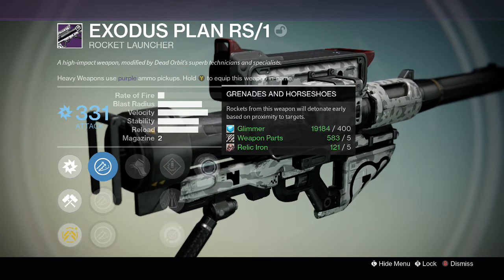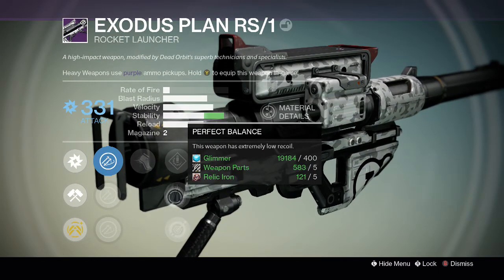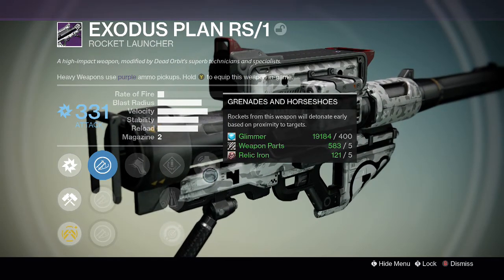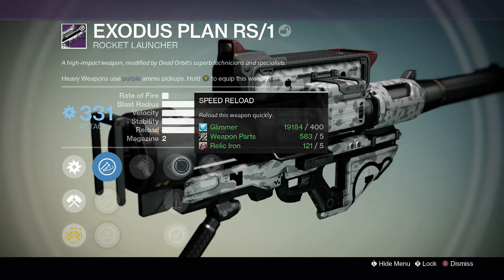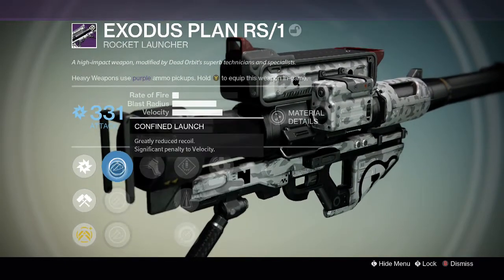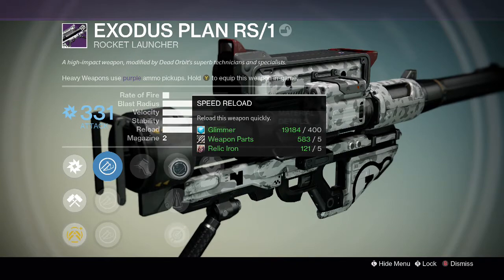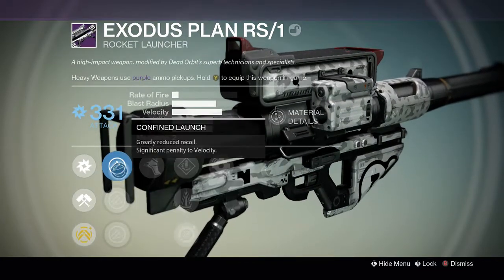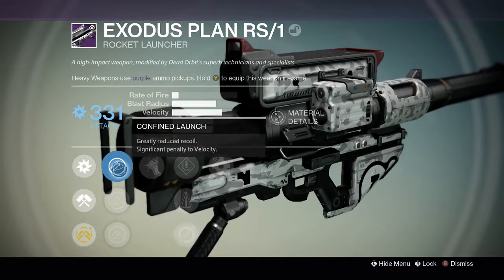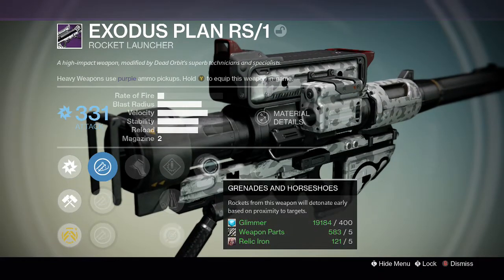You don't even have to scope in or aim down sights. Basically as long as you shoot at them, it will detonate as long as it's in proximity to them. It doesn't have Javelin. But I might reroll this because Exodus Plan has pretty good blast radius and velocity as base stats, and if I can get Javelin and a better perk in that column I can improve the blast radius and velocity. Maybe get a Clown Cartridge or Tripod in that slot, alongside Grenade and Horseshoes, to make it a good Crucible rocket launcher.